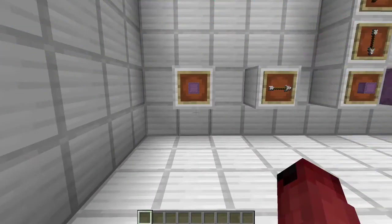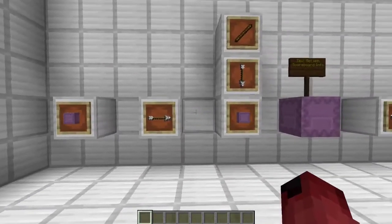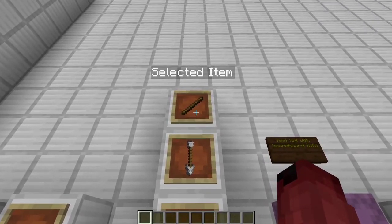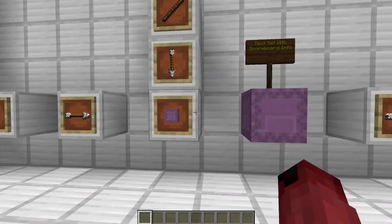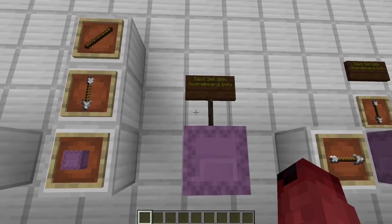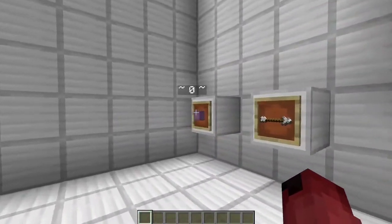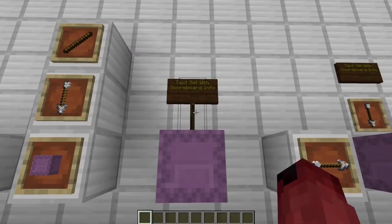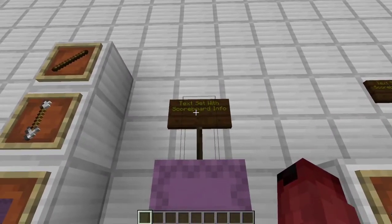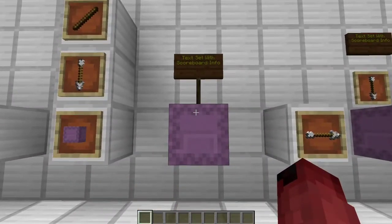Now on to the visualization. First, you want to place a shulker box at the bottom of the world where the player is. Then you want to take the selected item of the player, or whichever item you're trying to change the NBT of, and put it into that shulker box. I'm changing the lore of the item and a tag, so I simply set a sign above that shulker box at the zeroth position of the world, and have a scoreboard objective in that which has the damage of the selected item subtracted one.